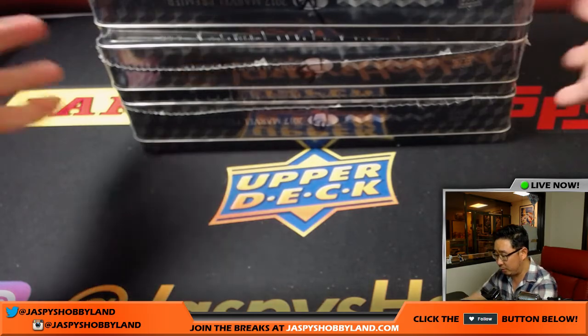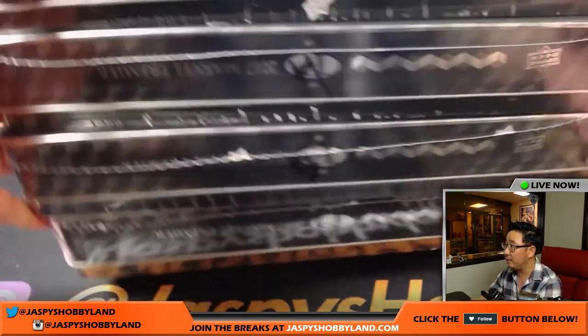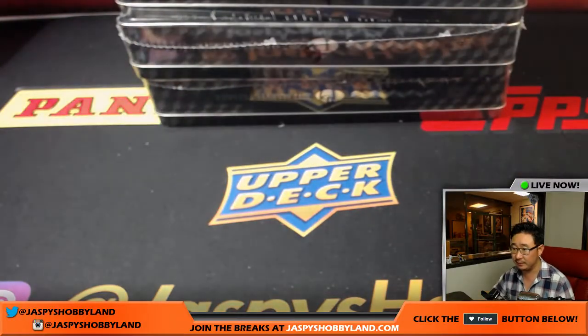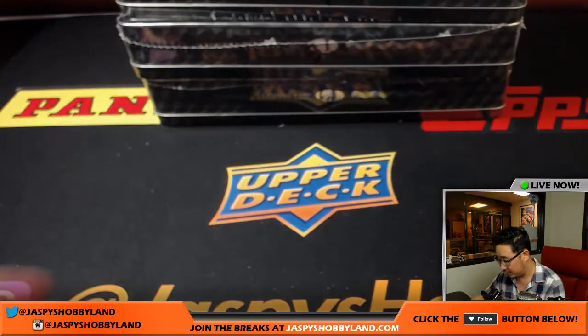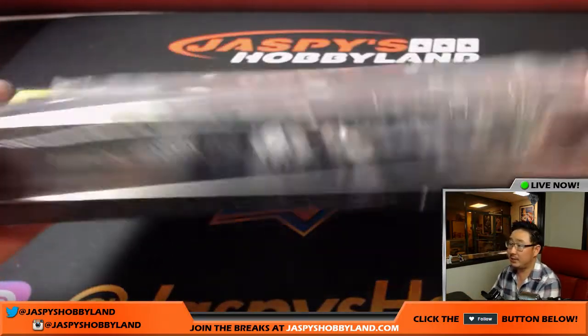So what we're going to do first is select which box we're going to do. We have box two, four, five, and six left. So I'm going to keep rolling the die until we get two, four, five, or six. Six — I'm going to do the bottom box right here. Box six.